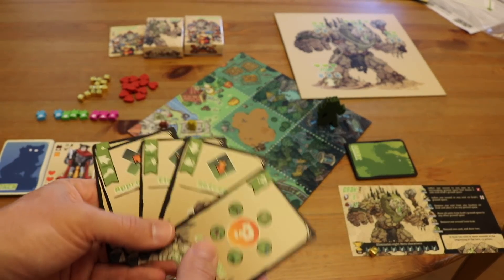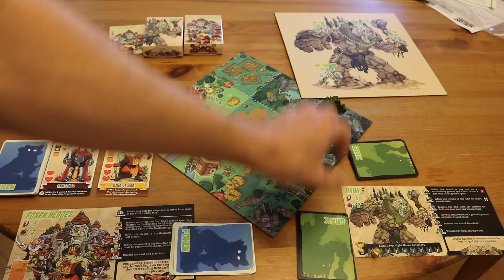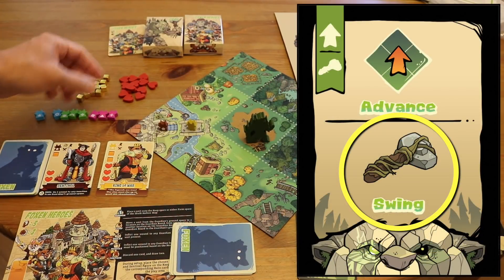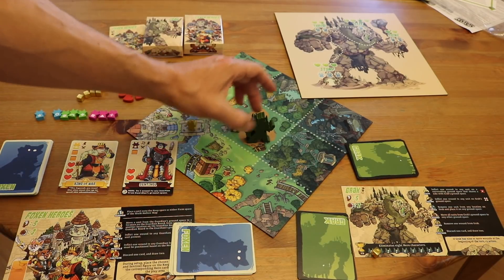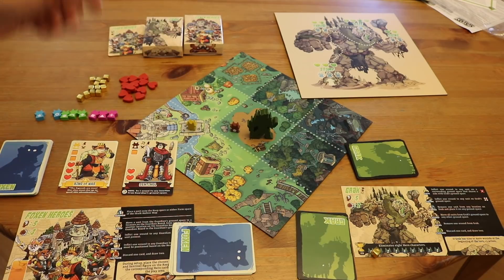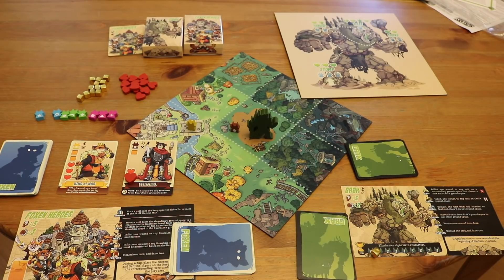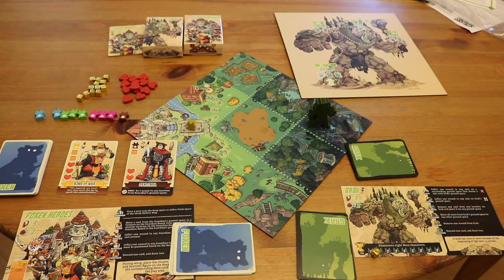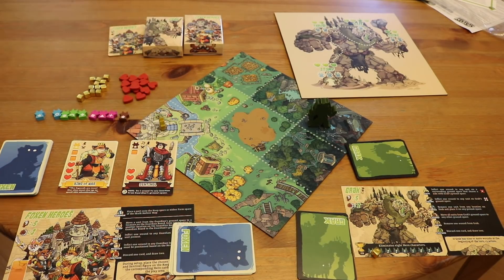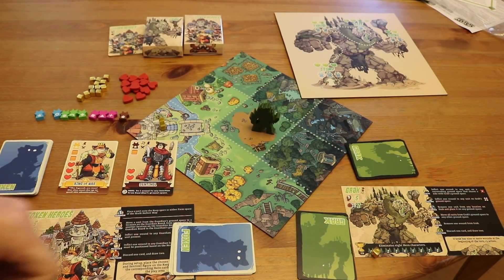Aside from movement, with Grak you have his abilities. One of his abilities is swing. If Grak is in a tile with any Foxen character and he uses swing, he does one damage to that character. That sentinel has two hit points — one down, one to go. Grak may select any of the characters in the spot with him to hit. The only exception is the king gets protected by anyone banded or in the same square as the king, so Grak can't target the king if other people are around.